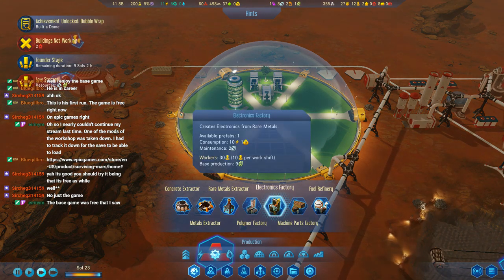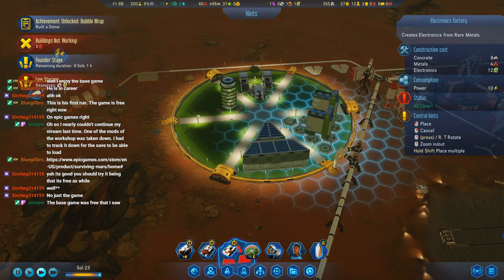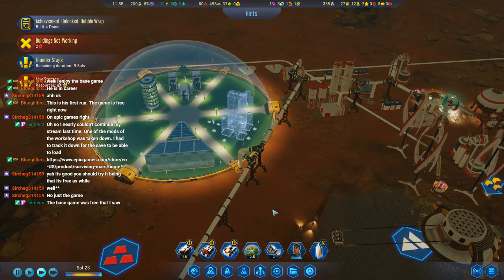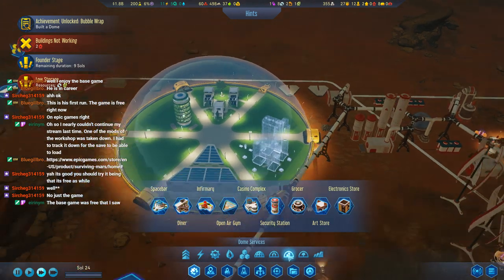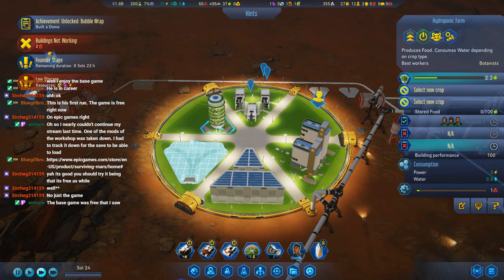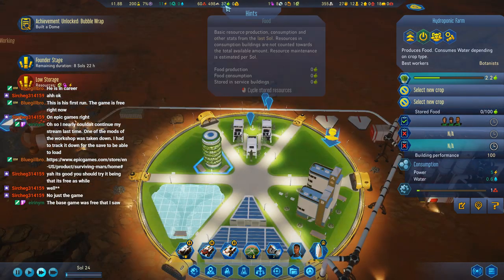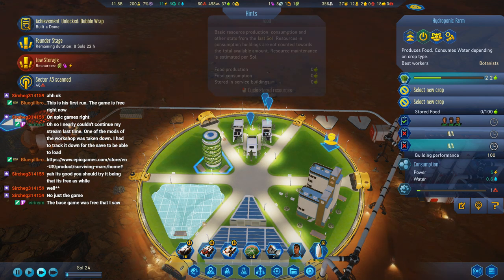We've got an electronics factory, and I guess we should place it while we can. But we should probably have happy places for the colonists — they're picky. These are not Kerbals. What's our net food? Food production zero, food consumption zero. That's weird.